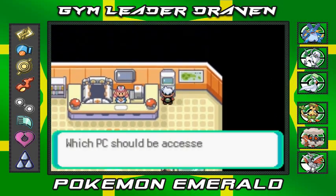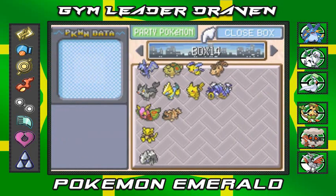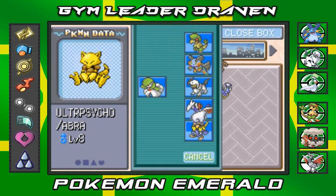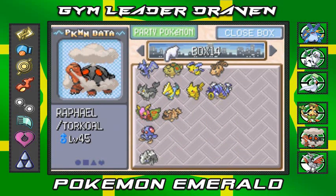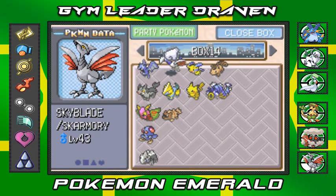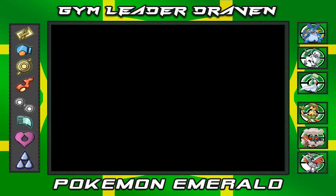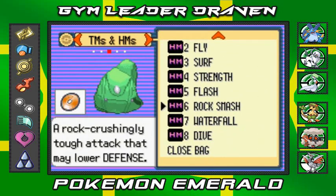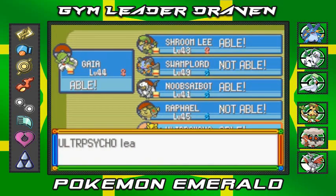Now what we're going to be doing is switching up some Pokemon. We already used the Pokemon we needed to use, and I kind of want to use Ultra Psycho right here — switch him out for Jellyvenny. We don't need the cut or fly technique just yet, so I'm gonna switch out Skyblade for Torkoal or Raphael. The reason I have Ultra Psycho is simple: I need somebody that knows how to use Flash.